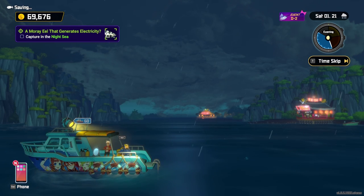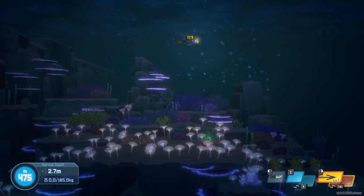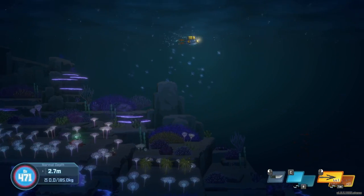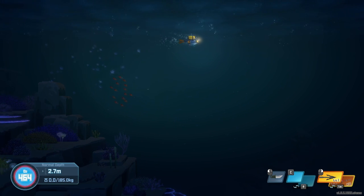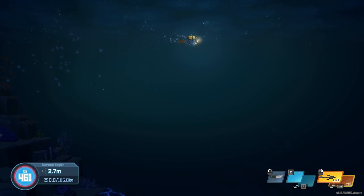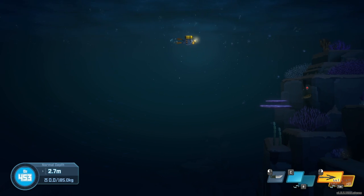Now that you're all geared up, it's time to jump into the Blue Hole. Once you're in the Blue Hole, I like to sprint to about somewhere between a third to halfway through the map. I do this mainly to avoid 90% of the hostiles.